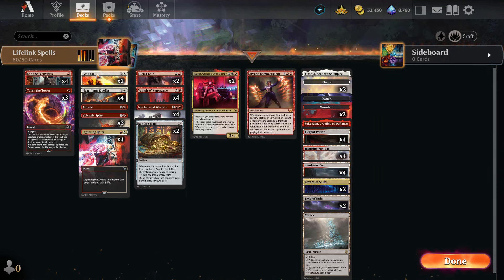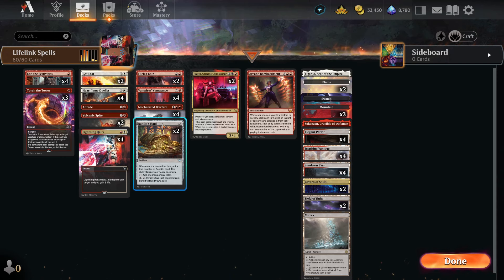We're going to play a Boros deck, so don't let the color pie fool you. This whole deck is Boros. The idea is that within this deck we're going to have Mechanized Warfare, a lot of damage-dealing spells, and then we're going to hard-counter things like Mono Red and Boros — because they're going to deal damage to us, we're going to kill their things, and then on the back side of that, we're going to gain life.